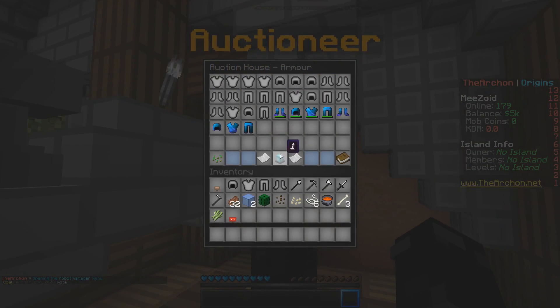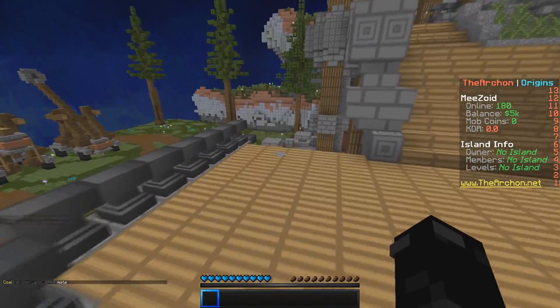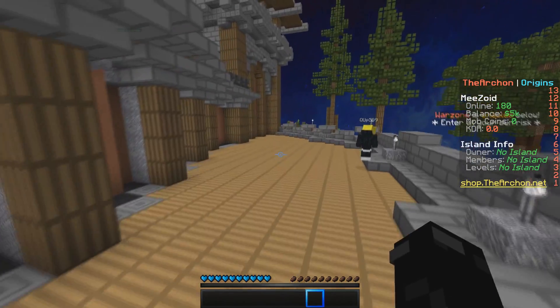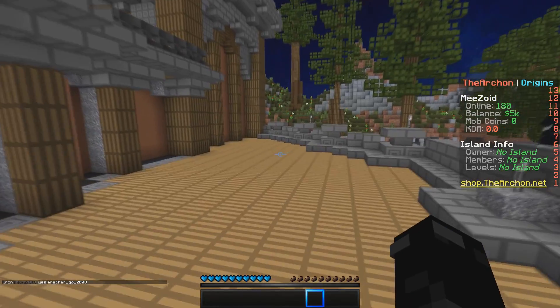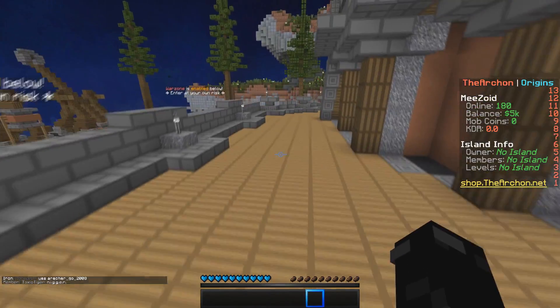There's an auction house where people sell stuff. There are also bounties — I've seen those on a couple of servers. Bounties are pretty cool because you can put a bounty on people and you'll get targeted. I remember on a server a long time ago I used to have millions on me.